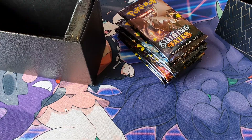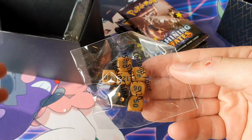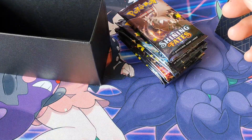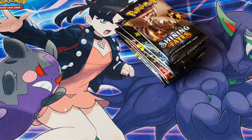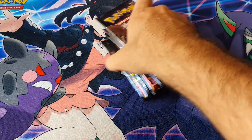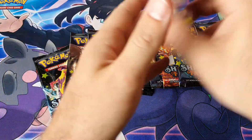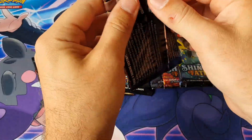You get an EV code card, dice, damage counters, and sleeves. I've got a few of these now — I'm definitely going to have to start using them because I'm pretty much out of my big loose clear sleeves. Let's lay them out and get into it. Let's try to pull something different that we haven't already pulled!